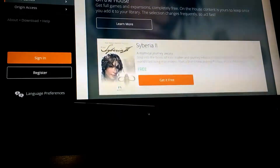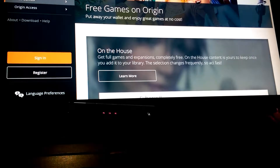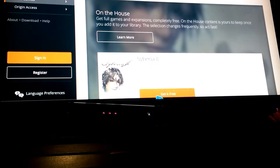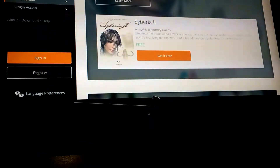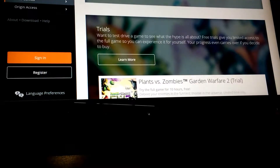The first game is on Origin. You don't need a subscription for this, so you can just go on the website, make an account, and download Siberia 2. It's an action point-and-click game set in Russia, where you fight the wilderness.